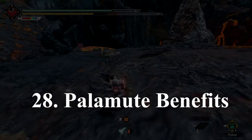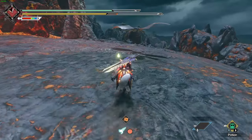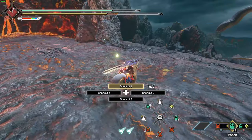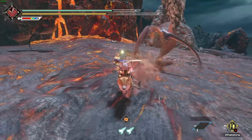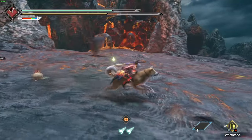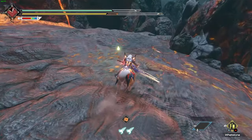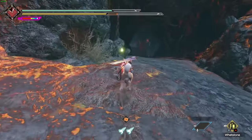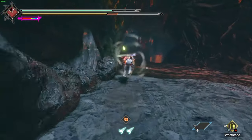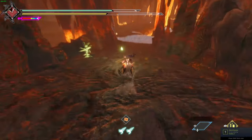Number 28: Palamutes offer many benefits that you may not see at first glance. Of course they do attack the monster, which is pretty much what you will always see them doing. But they also offer fast traversal if you choose to ride them, as well as being able to use items on the move. This can be extremely handy if you want to sharpen your weapon when in the same area as a monster — you can simply get on them and ride around while you sharpen, meaning the monster has a harder time hitting you.